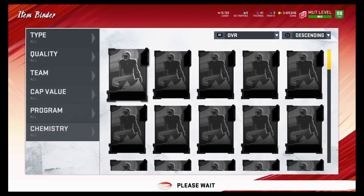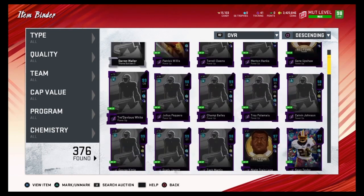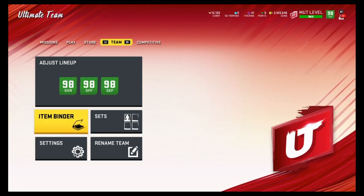To say thank you for the support, I am currently giving away a 98 Barry Sanders and a 97 Darren Waller. There should be a link in the description and the pinned comment. Click on the video link — it's only two or three minutes long. Just do all the steps and you'll automatically be entered. PS4 only, sorry for all Xbox users.